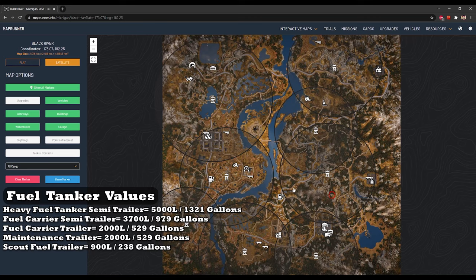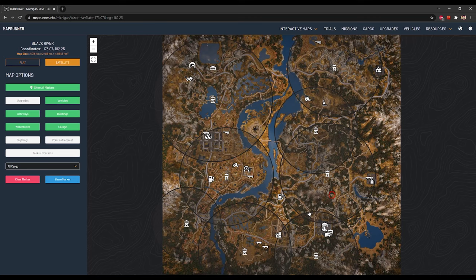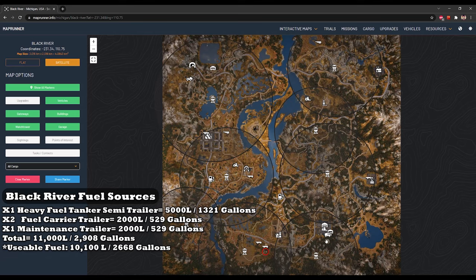Here's Black River. I'm going to show you the locations of fuel you can use for trailers and mission trailers. The first free fuel trailer is right here near the garage. After you acquire your Fleet Star, I immediately went down and grabbed this fuel trailer and brought it back — that's what I used at the start of the game. The next trailer is the heavy fuel tanker semi-trailer right here by the fuel station, which has 5,000 liters or 1,321 gallons of fuel. Because this is a mission trailer, you can deplete it to 10% of its value before you turn it in.